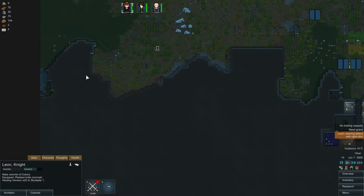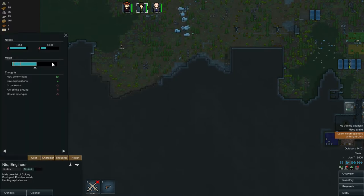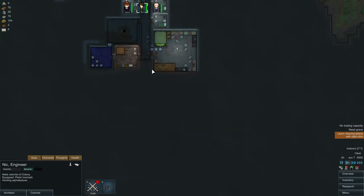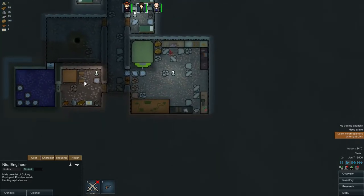Leon's a little bit tired but he's going to be okay. Let's have a look at Nick's thoughts — he's in darkness at the moment because he's outside. I've been thinking about changing this area and turning it into our kitchen preparation room. I think it's going to be good because we've got the cold storage right next to it, so that's probably what we're going to end up doing.